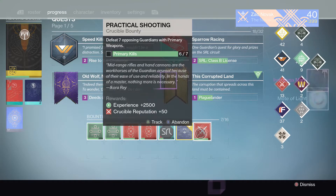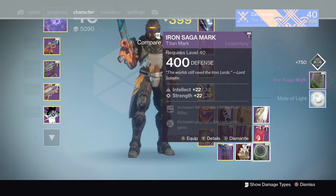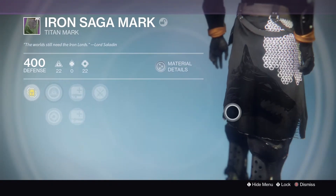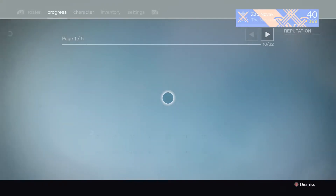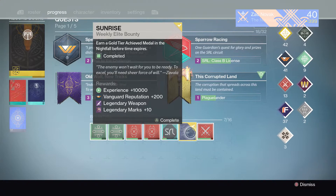Let's go with the Iron Support bounty. We got the Iron Saga Mark — I haven't had that before, that's actually pretty cool. It's got some good rolls on it. It is close to tier 12, close to 100% — I think it's like maybe 80, maybe 90 if I'm very lucky. Let's go back with the Sunrise bounty.